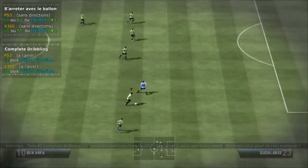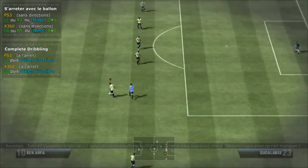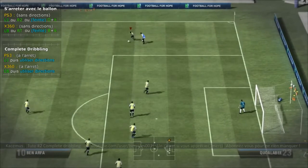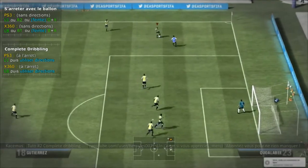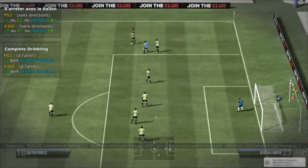C'est un dribble qu'on va pouvoir faire assez rapidement, assez brièvement. La meilleure façon de dribbler, c'est de pouvoir s'arrêter, puis faire un complet dribbling. Il faut l'exécuter brièvement : appuyer sur L1, relâcher, et utiliser la course derrière.